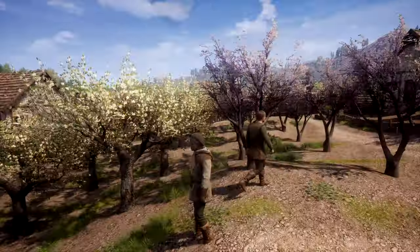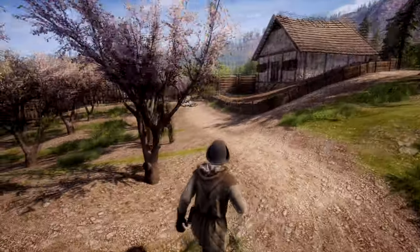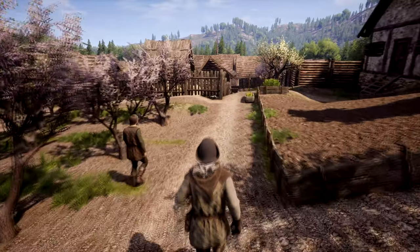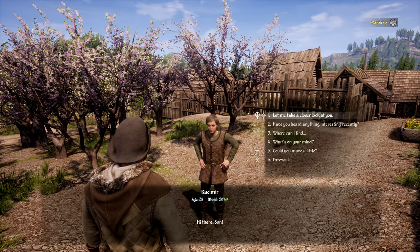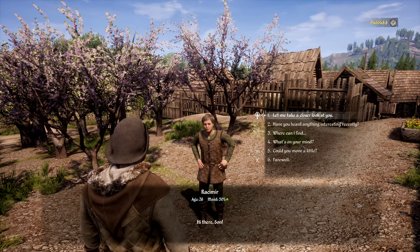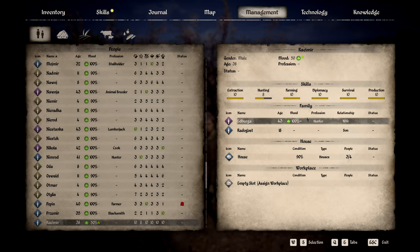What the hell? I just put on his clothes. Father. Oh my gosh, look at him. Rasimir NPC. Let's take a closer look at you. Look at his stats.